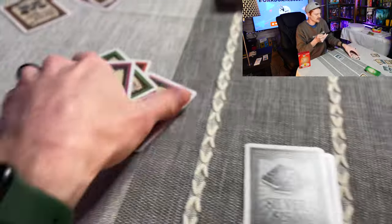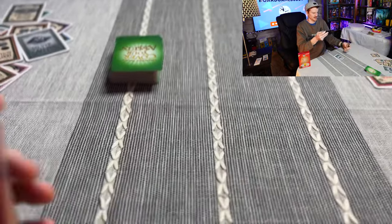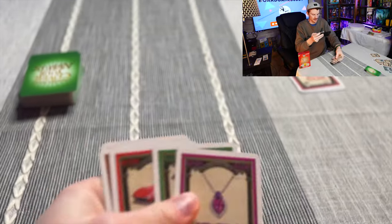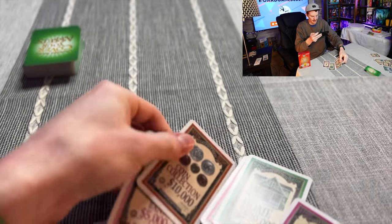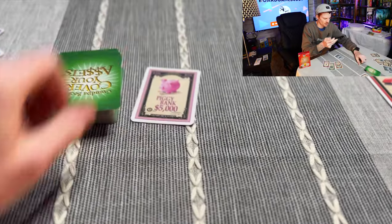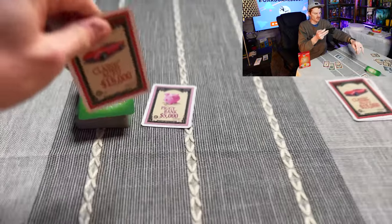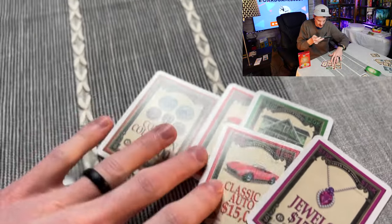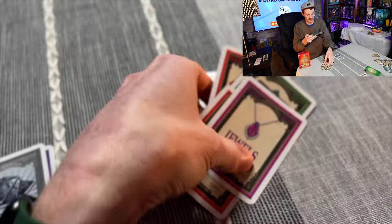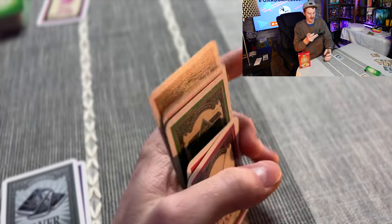If at any point you have five cards that are all different and there's nothing you can do, you can discard one card — for example, a piggy bank since it's not worth as much — and then draw one new card. That way, next turn you might be able to connect a pair, like two classic autos.